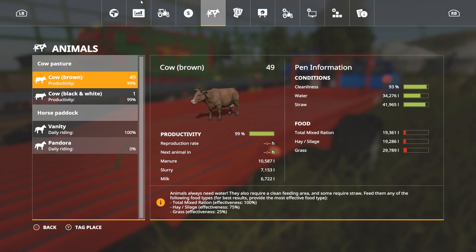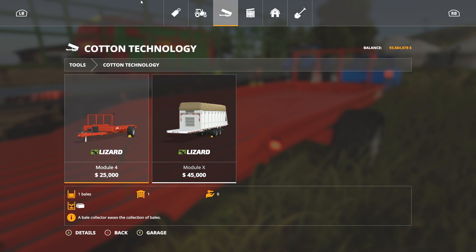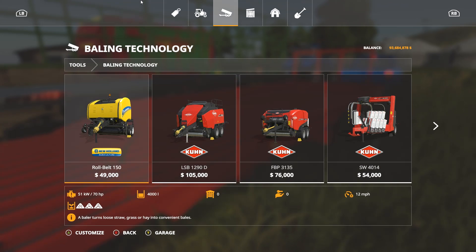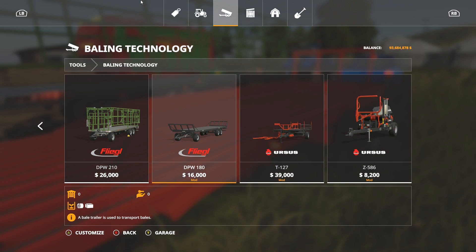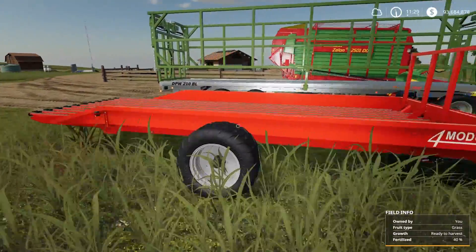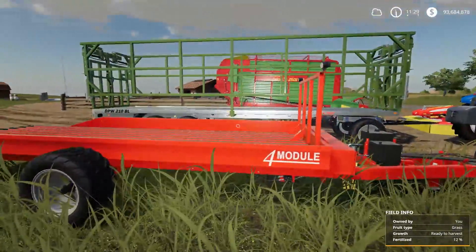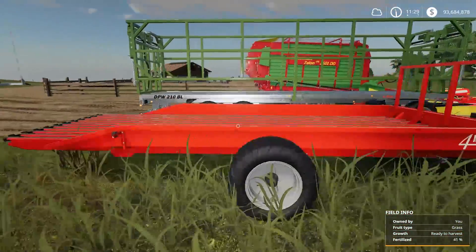The Lizard cotton trailer is $25,000 and the Flegel bale trailer is $26,000 — basically the same price. If you're into mods, the DPW 180 is probably the best of the three: it's the cheapest and it also has tie-downs so your pallets won't slide off. On the Lizard trailer, there are lips on three sides except the back, so just accelerate slowly and keep pallets one layer high. Every time you have six pallets, go to the store and deliver them.